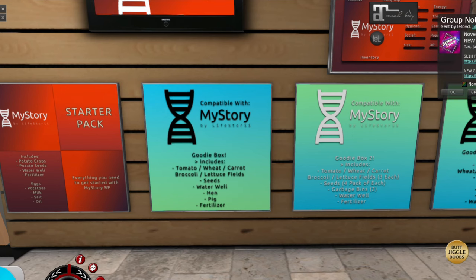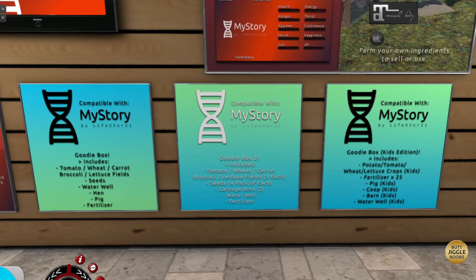You're going to get tomatoes, wheat, carrot, broccoli, another water well, a hen, a pig, fertilizer. On this goodie box too, you're going to get more tomato, wheat, carrot, broccoli, a lettuce field, seeds (four packs each), some garbage bins, a water well, and fertilizer. They did also come out with a kids edition. The kids edition runs just like the normal size — it's just smaller and looks more petite and cute for smaller avatars or your kids. But it doesn't matter whether you're an adult avi, a kid avi, or any other type of creature — anyone can use the items. The kids items also have fewer prims, so you can weigh out which one you want to use.